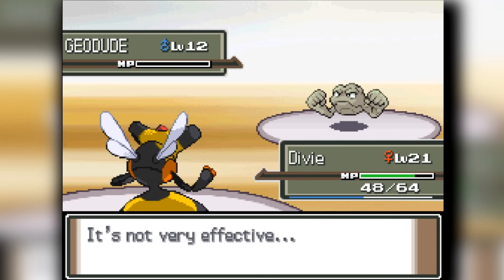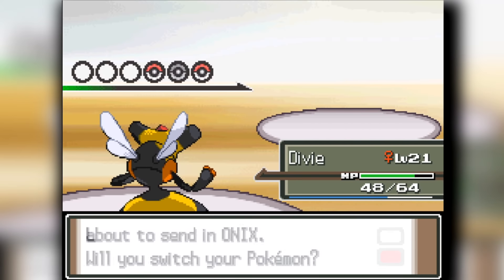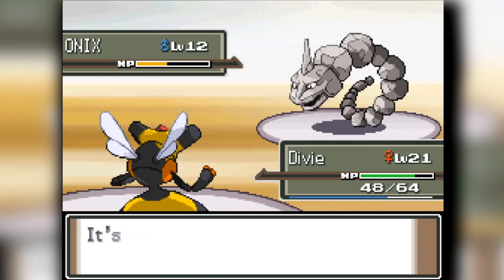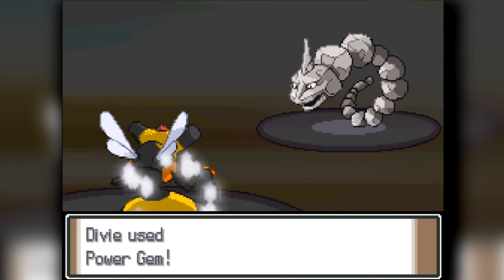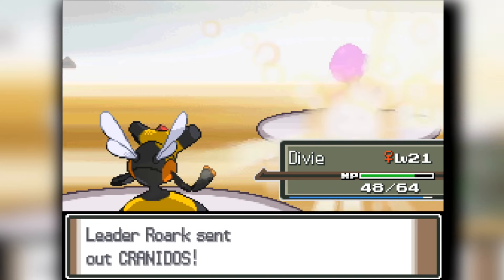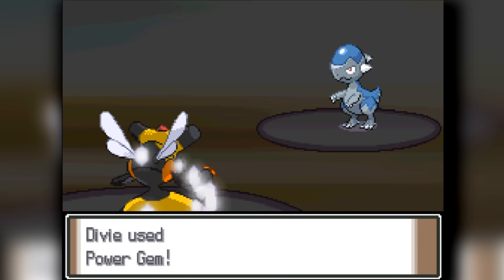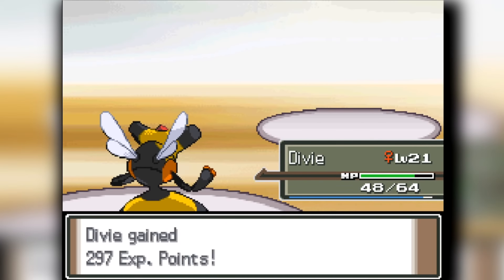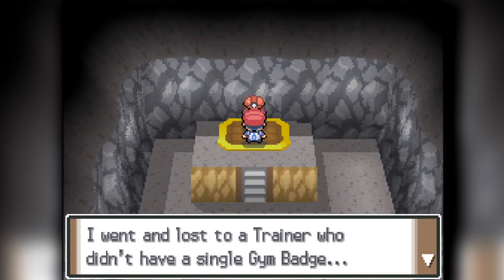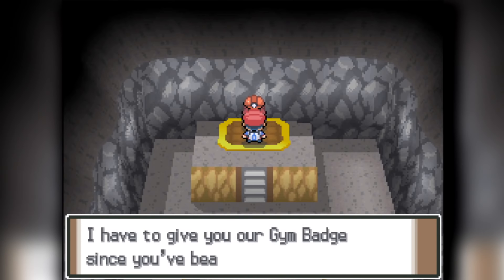Roark starts out with a Geodude. I have a new move called Power Gem and a lot of defense now because I'm a fully evolved Pokemon. The Geodude gets demolished very easily. Then Onix comes out — it only sets up Stealth Rocks, so Vespiquen is ready to go. Two Power Gems knock it out. Then Cranidos comes out and gets slaughtered by our Power Gem because it crits. That is the first Gym Leader down and we have a fully evolved Vespiquen as our Ace.